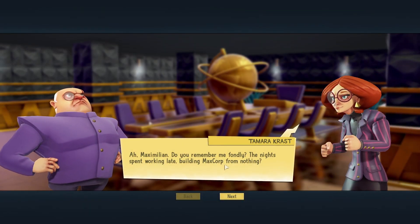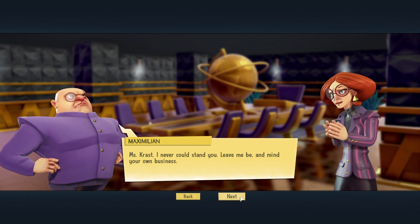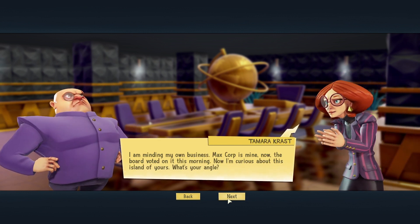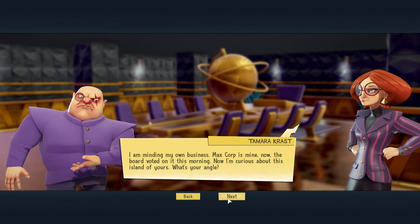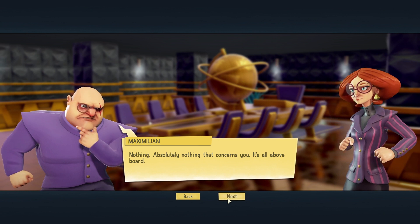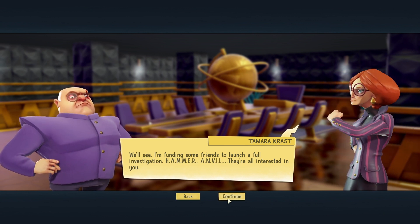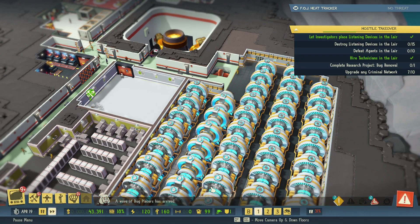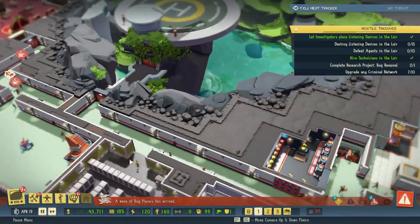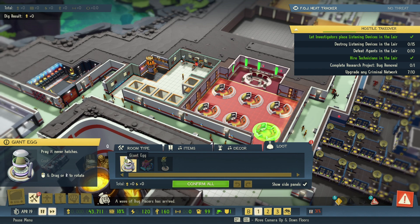There's a cutscene — she's from the first game, Miss Crossed. 'I never could stand you. I thought she was going to be my wife.' Max Corp is hers now — the board voted on it. Now she's curious about the island. 'It's all above board' — she's funding friends to launch a full investigation via Hammer. So we get a wave of bug placers, which isn't great. And apparently we just got an egg — a giant egg. 'Pray it never hatches.'